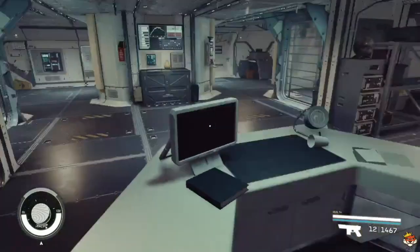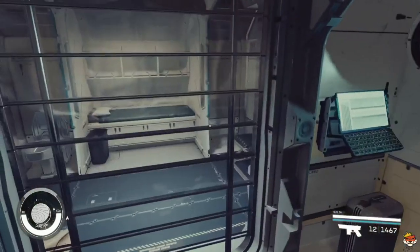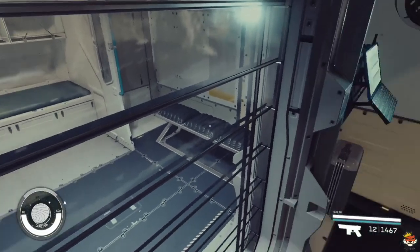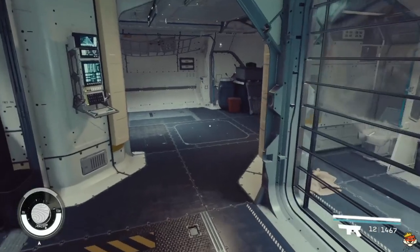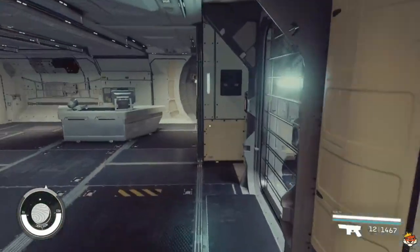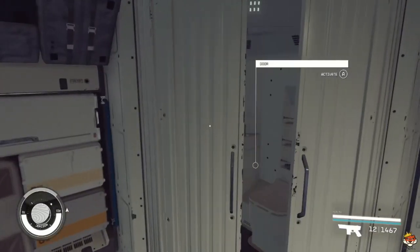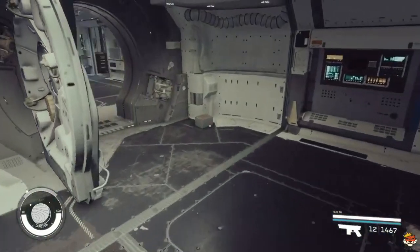Over here you have your brig where you put your prisoners or pirates. You have your nice desk so you can oversee the prisoners. They have a nice chill area, a sleeping bench, the bathroom - same on our side. There's also a diagnostics area, and you have the bathroom for yourself right here too.